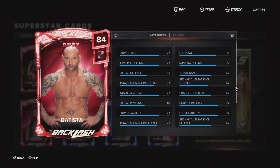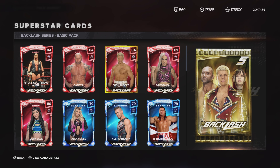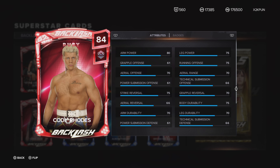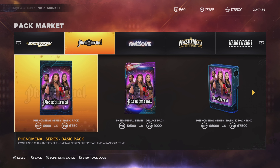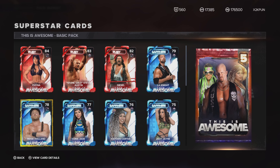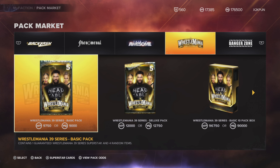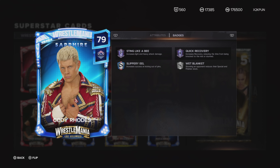Now we have Cody Rhodes — we just got a Sapphire Cody Rhodes, and now we have this new one. The previous Amethyst Cody Rhodes has Sting Like a B on Hall of Fame Tier 3. This new Cody Rhodes is going to be better than the Ruby Cody Rhodes, guaranteed, because you're not going to want to use a card that does not have Sting Like a B.